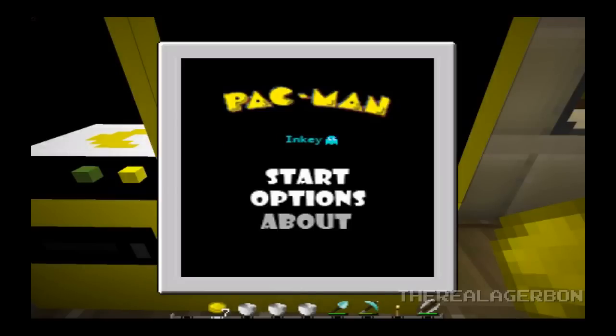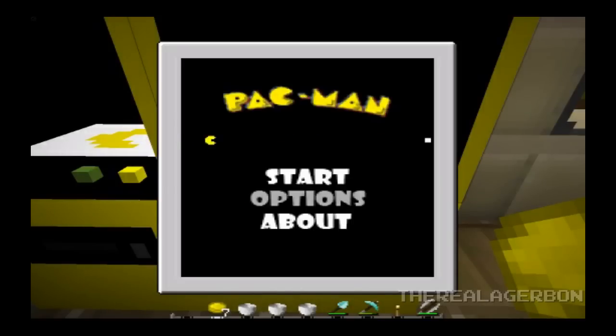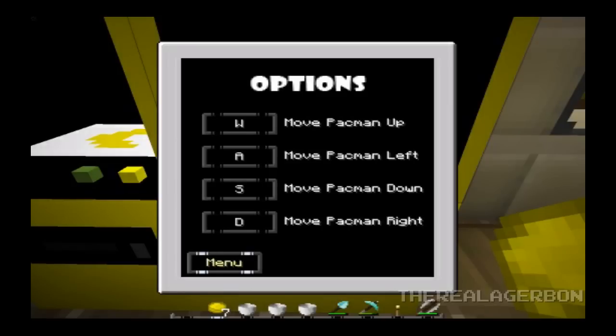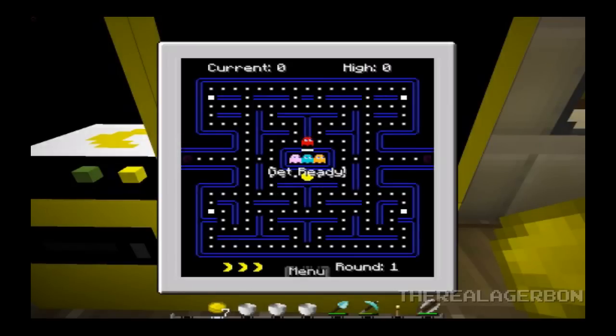So you get an achievement for this. There's information about how much code has been used in this. Options — that's fine. I don't mind using WASD. I'm going to hit start. Oh my god, I am geeking out right now. Oops — trying to use the arrow keys for a minute there.